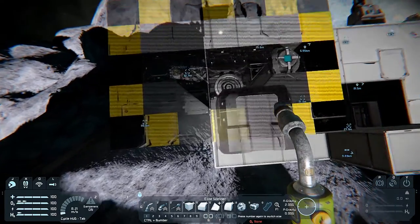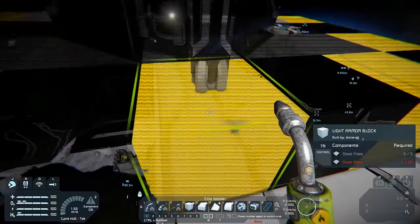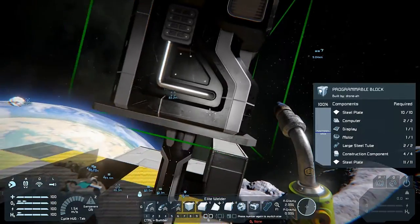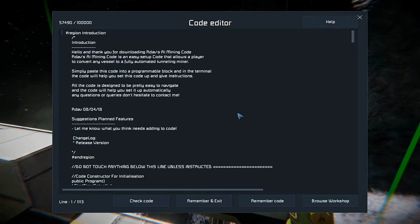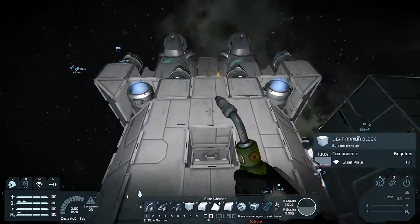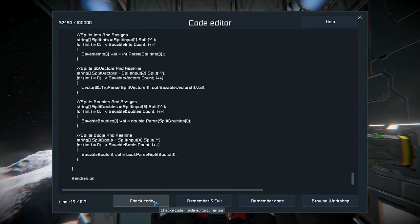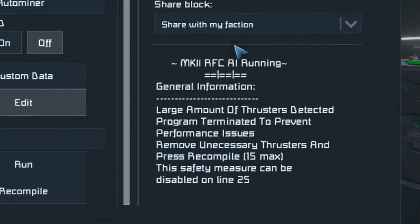Pick up some steel plates and a little bit of interior plate for the pillars, plus the parts needed to make a programmable block, and weld it up. Go into the programmable block, hit Ctrl+A to select the whole script, Ctrl+C to copy it, then fly over to your ship and paste it into your programmable block with Ctrl+A and Ctrl+V. Then check the code, remember, and exit.